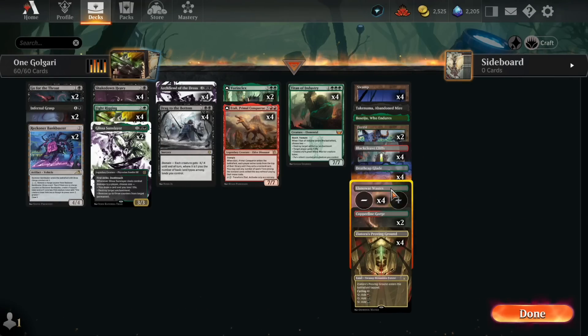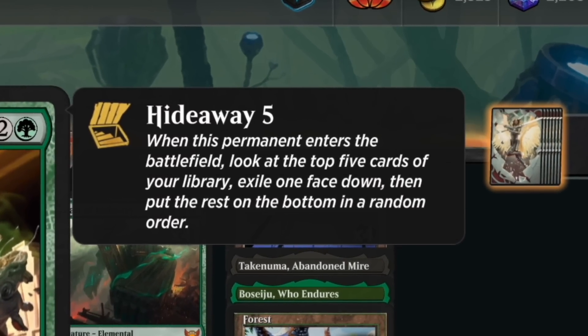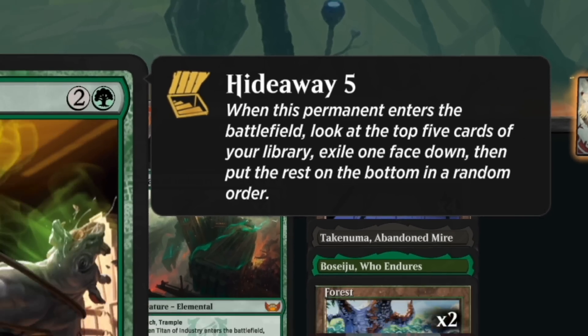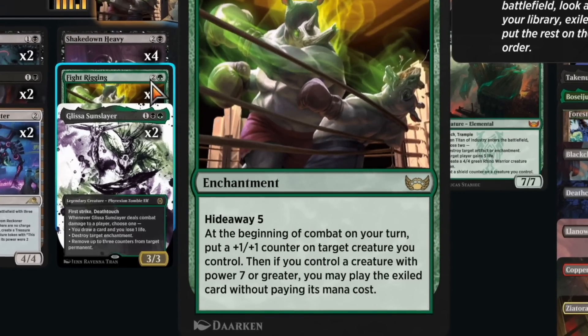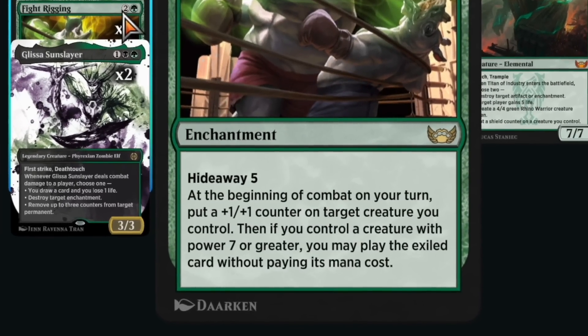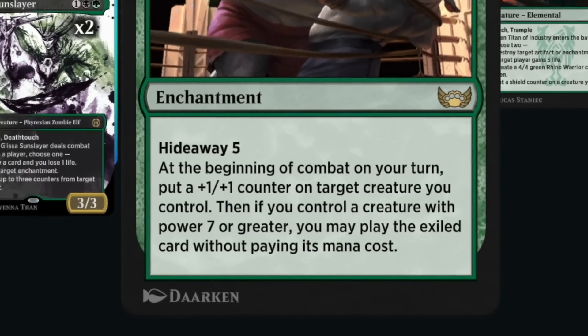This is the deck we're gonna play today — it's a Fight Rigging deck, which plays around the card Fight Rigging. It's a three-mana enchantment with Hideaway Five, which means when it enters the battlefield you look at the top five cards and exile one face down. Then at the beginning of combat on your turn, put a +1/+1 counter on a target creature you control.